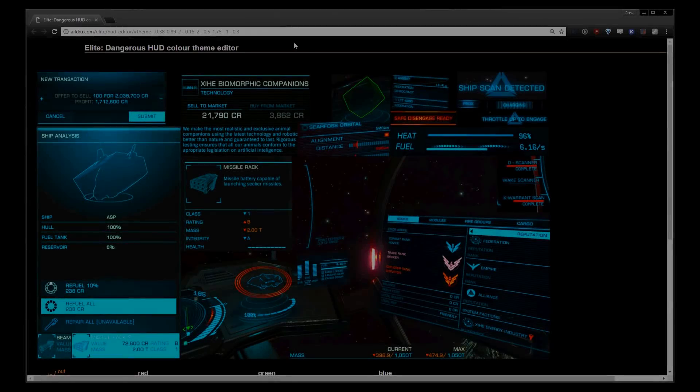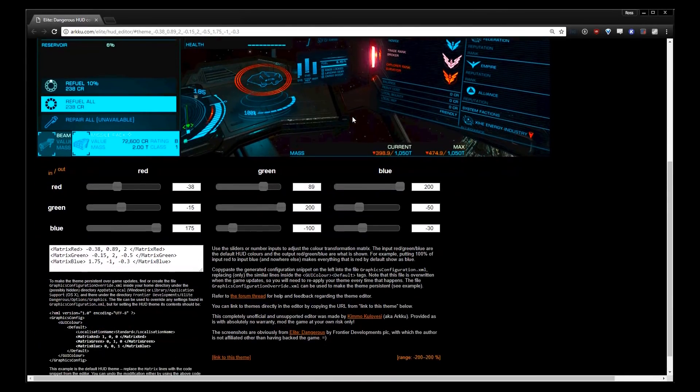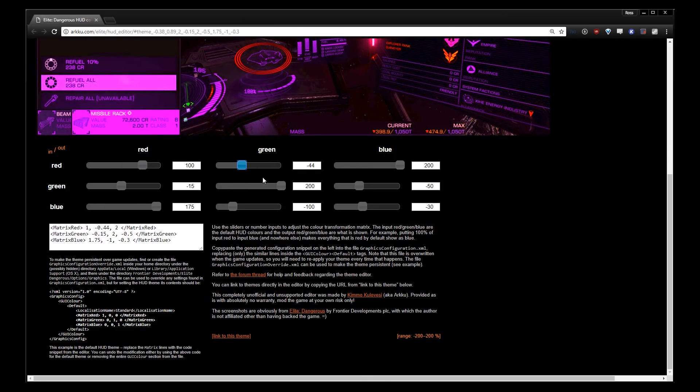To change your HUD colors, head over to the excellent tool by Kimo Kulovsi, linked below. This tool will let you adjust the colors, being able to see real-time examples on screen. All the details necessary to complete the modification are detailed within the tool.